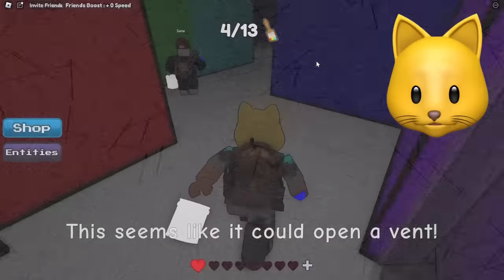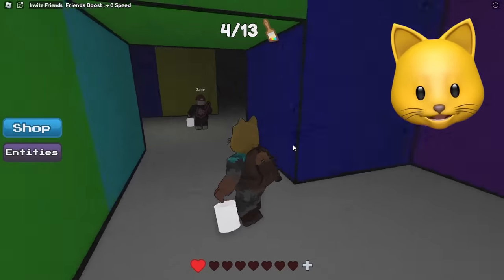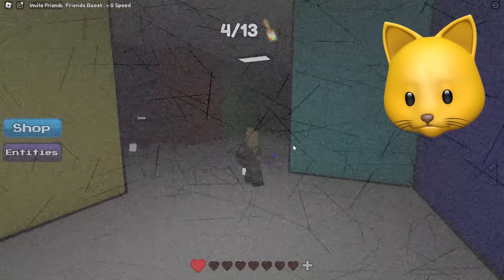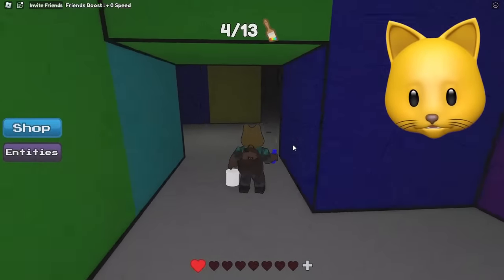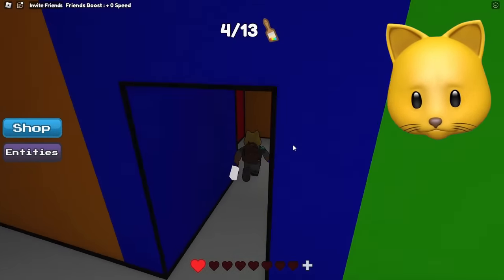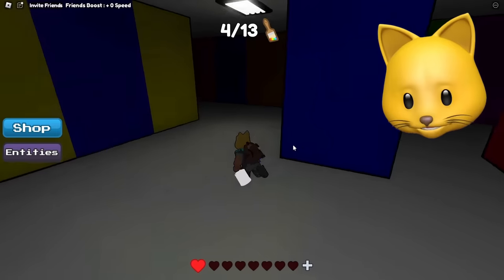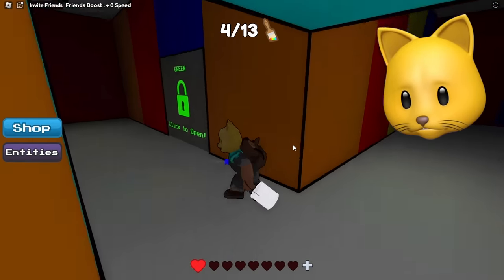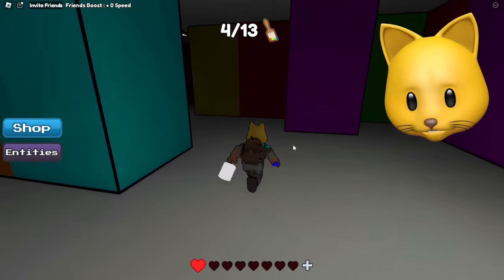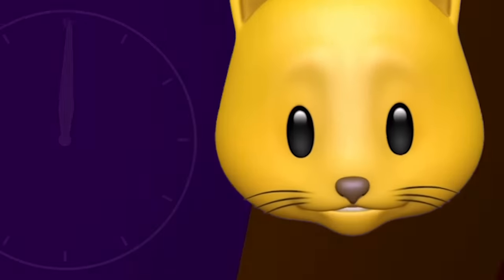A screwdriver — this seems like you could open a vent. There's vents in here! Wait, can he get in here? Because this is like low — like where the giant rat couldn't find us or couldn't get to us. Let's see if we can. He's close. Yeah, he can't come in here. So what do we do with this? We're looking for a vent. That is green. So do we have to open every door? This is going to take a while.